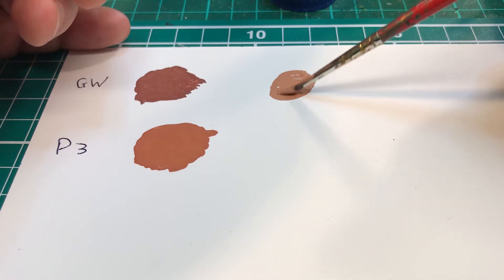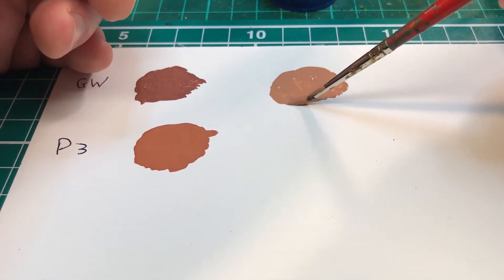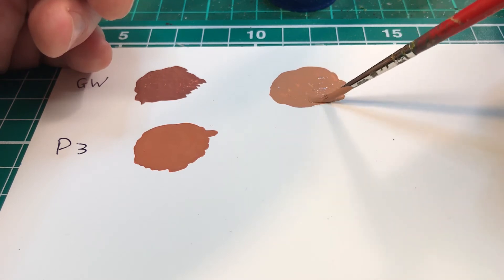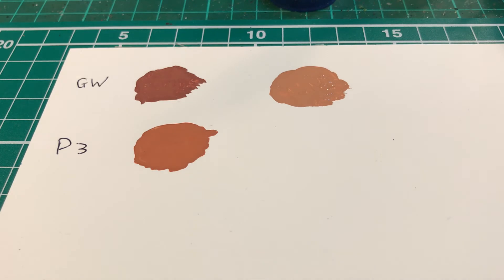So this is Cadian Fleshtone. I would say it's ever so slightly thicker in pigmentation than Bugman's Glow — almost negligible, but it is noticeable. I reckon if I'd never painted before I wouldn't notice it; it's only because I've been doing it for so long painting faces and skin that it stands out to me.